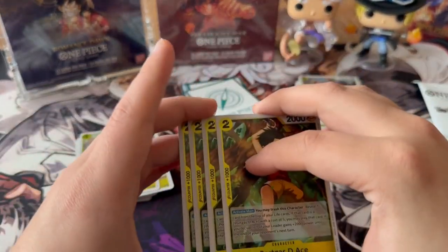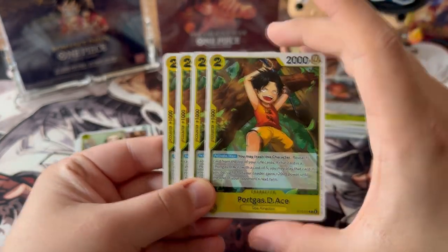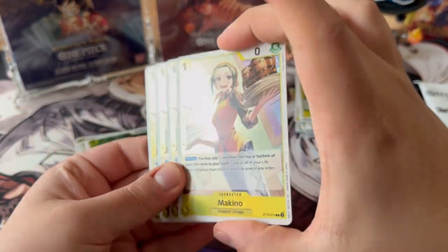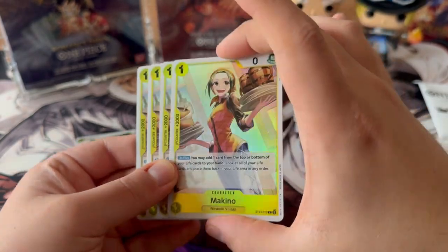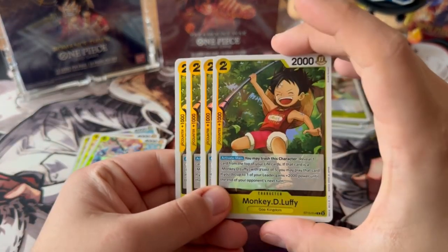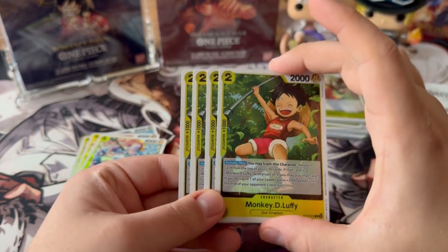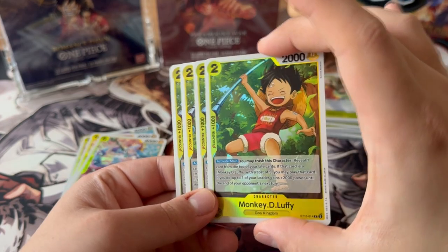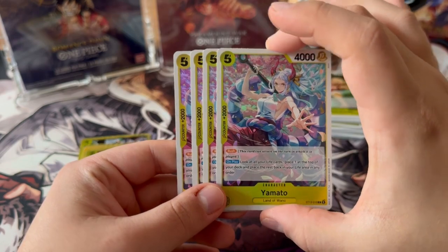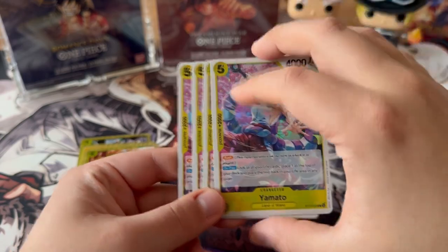As of now we don't have access to OP07 or the memorial collection, so we need some cards. I will make another quick video once EB and OP07 hits — maybe an updated guide to the black and yellow Luffy — depending on whether you guys want to see it and if I can squeeze it into another video.